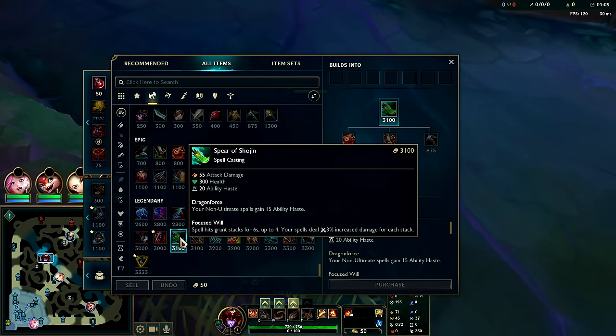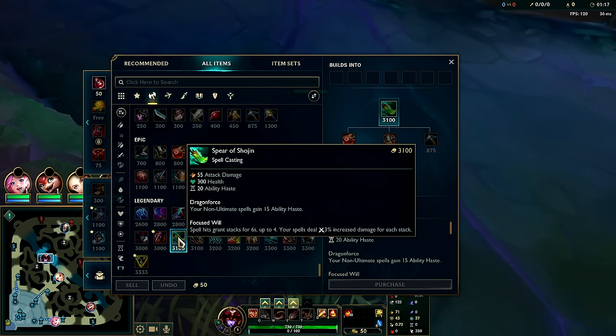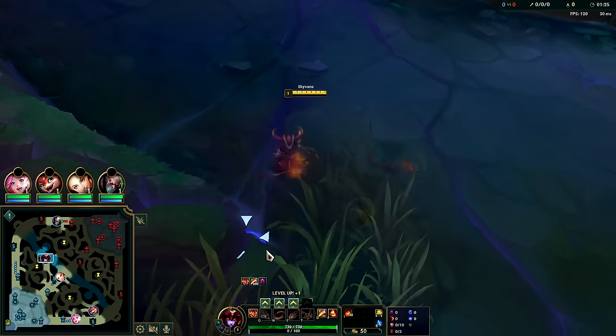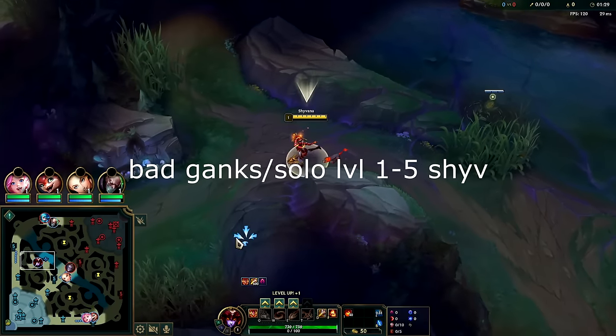Shojin gives a lot of ability haste — loads of useful stats for Shyvana: AD, health, 20 ability haste plus 15 more ability haste for non-ultimate abilities, most importantly E. So effectively you have 35 ability haste on E. This build makes Shyvana incredibly dynamic since both of her first items give her loads of HP, letting you front-line tank and do a little bit of everything rather than just being a backline carry.